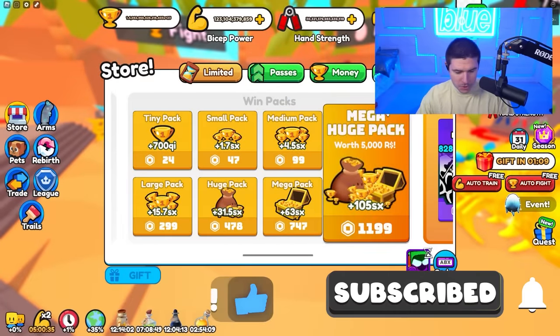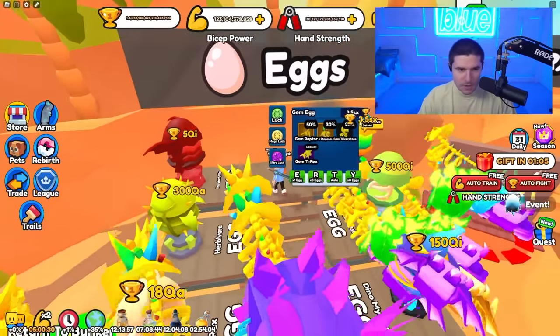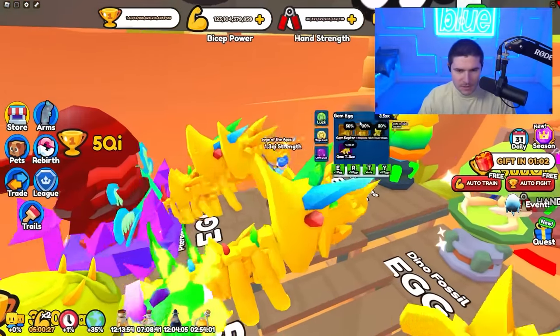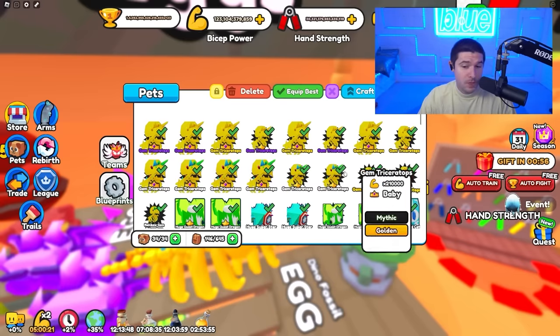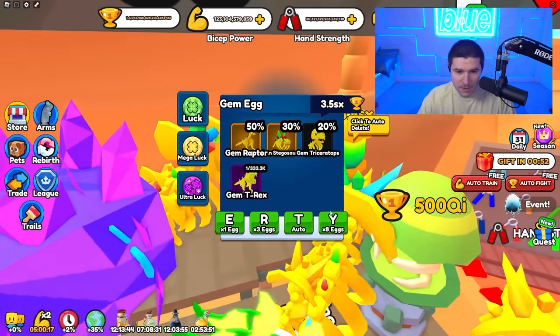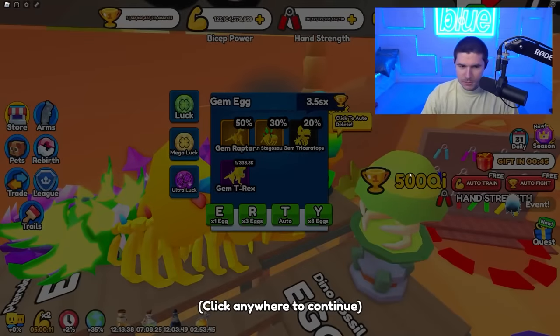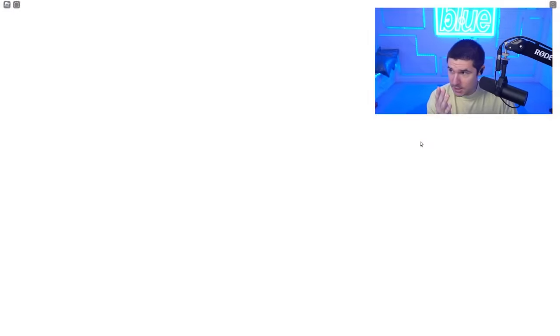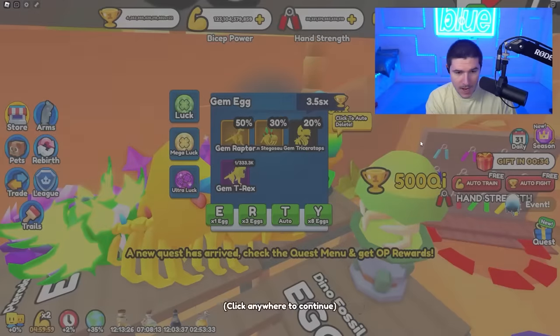We just got 105 SX for that — no big deal. So this is the best egg right here. The Gem T-Rex is the most OP one and I have no Gem T-Rexes. But the Gem Triceratops is mythic and for some reason I'm hatching it like every single time. As I auto-open right here, it's actually not showing me what pet it's giving me, but I'm pretty sure I'm just hatching it.